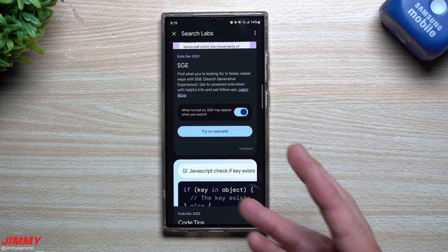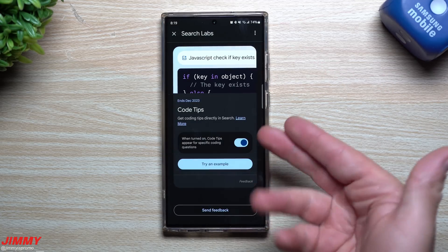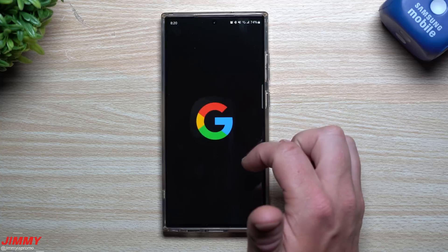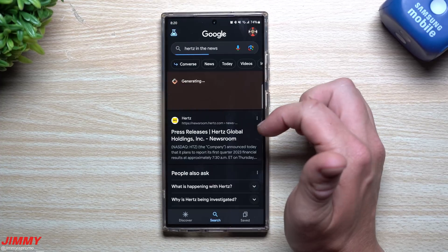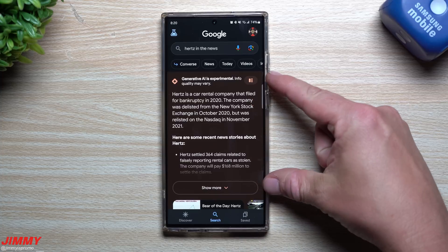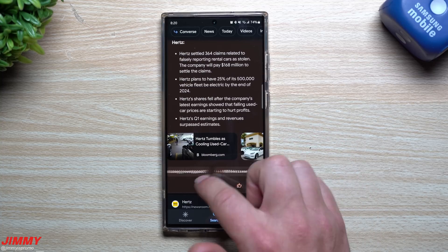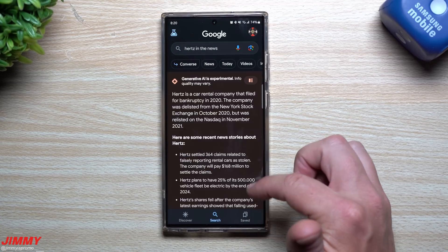SGE gives you AI-powered overviews with helpful information and additional follow-ups. It helps a lot — you'll normally find what you're looking for with a little AI overview, and then the rest of the results are sitting below. For example, if you tap on something like Hertz in the news, the generative AI portion gives you all the details plus more follow-ups and articles right there.